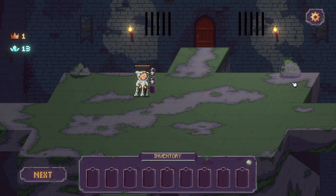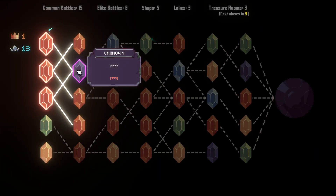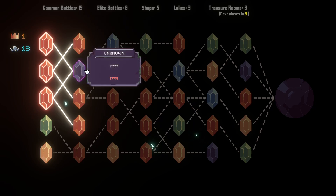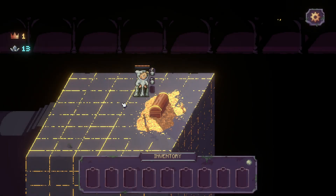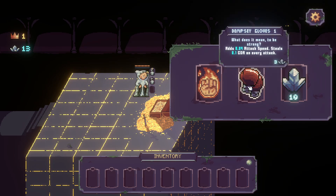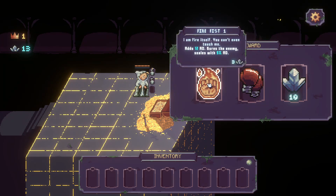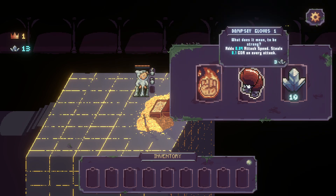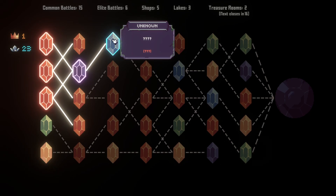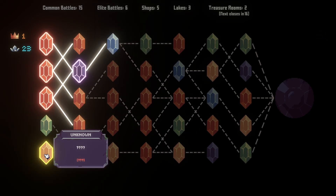Okay. We'll get some of these, just three, not massive. We'll see what this is. This is either treasure or the lake. We do have enough money, so let's have a look. Rezja? Bit early, I guess. Attack speed steals one every attack. Kind of cool. So this is the lake and one of these is the shop or elite. Let's find out.